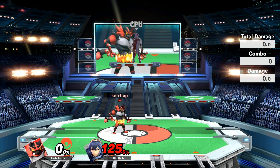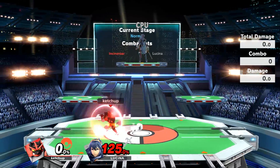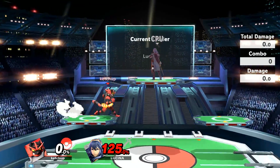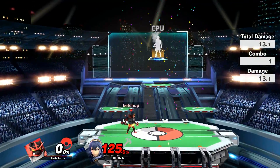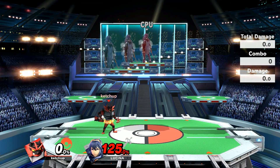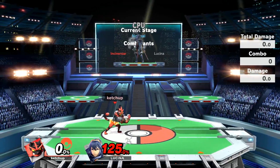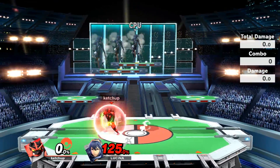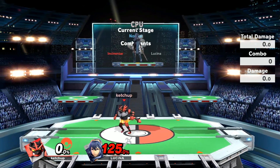Up throw is weaker than back throw in terms of raw power, but the difference is that up throw can kill from anywhere on the stage — in the middle, in the corners, on top of platforms where you'll kill even earlier. This rewards Incineroar in a lot more ways because he no longer has to desperately fish for corner grabs to kill. You can simply get a grab on a platform or in the middle of the stage, which opens up his kill options tremendously.